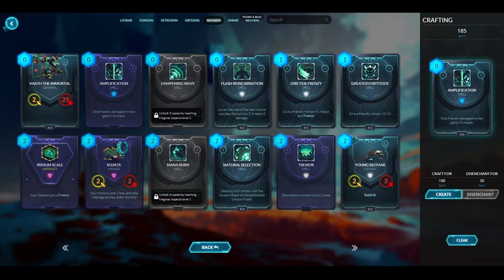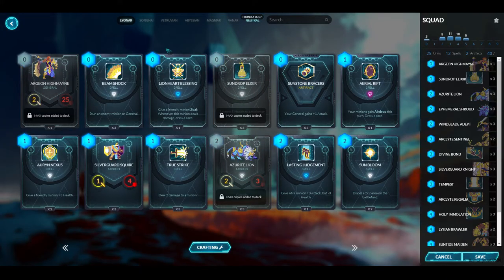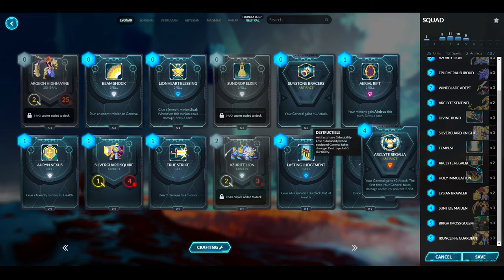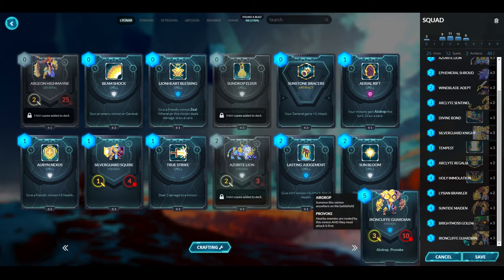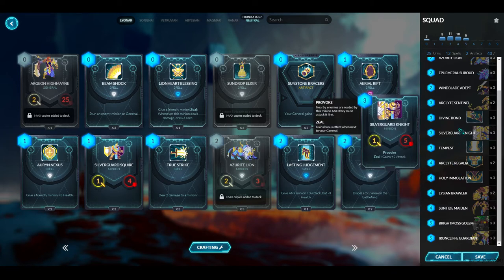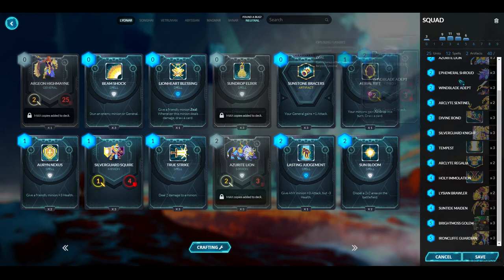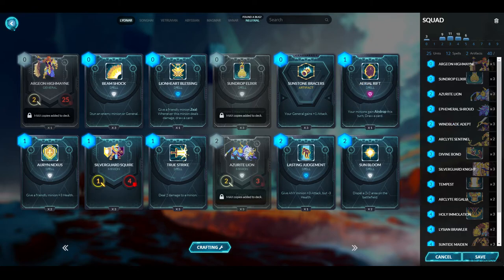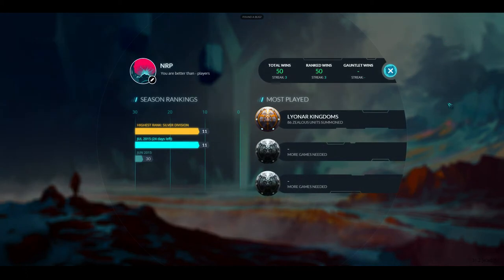I'm almost out of Spirit, but I upgraded my deck. I looked on the Duels forums to see what decks top players are running and found my deck was not optimal - very similar to the starter deck with some random cards. This is adapted from decks top players use. I crafted another Arc Polite Regalia - it's a really strong legendary. Now I have three Holy Emulations. Now that I know you can craft cards, I like that you can just get any card in the game if you can afford it - no relying on luck from packs.